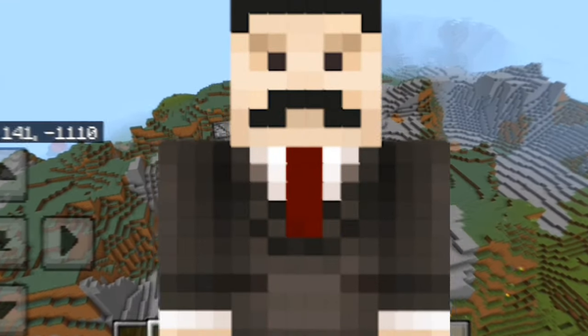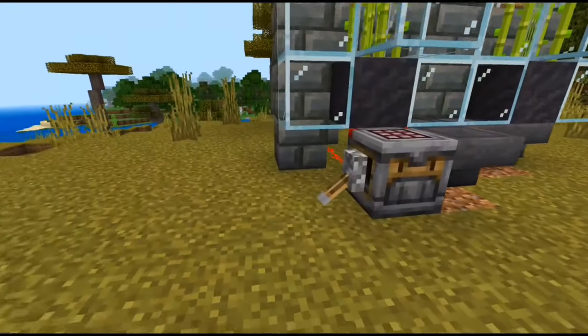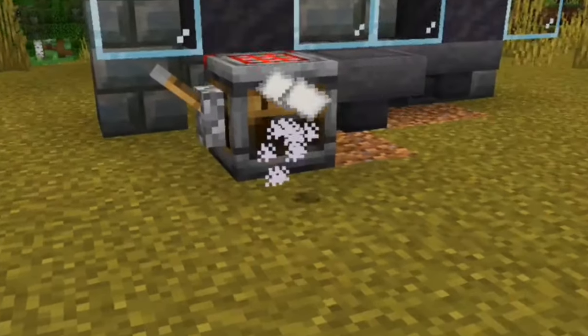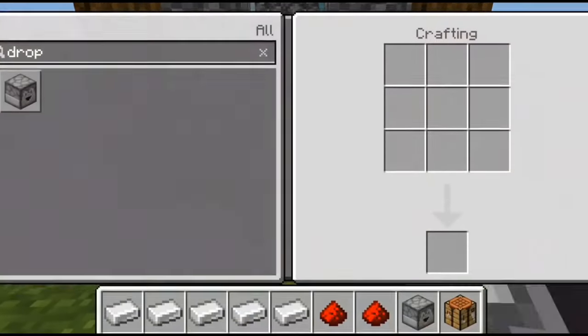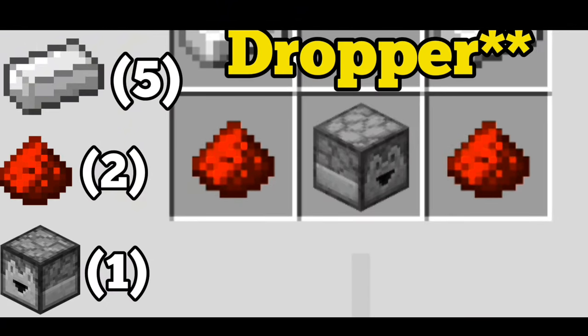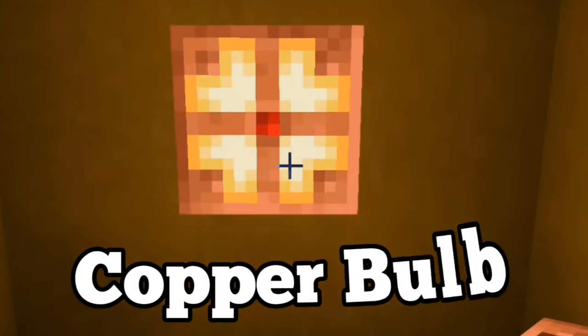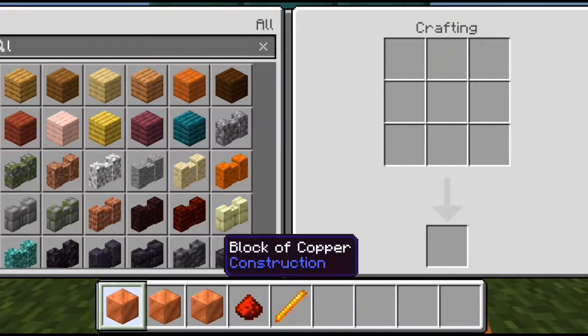This next feature will excite all the redstone fans — it is called the crafter. This new block can craft anything in Minecraft automatically, allowing you to make some cool automatic farms. The crafter is crafted using five iron, two redstone, one dispenser, and a crafting table. They also added a new light source called the copper bulb.